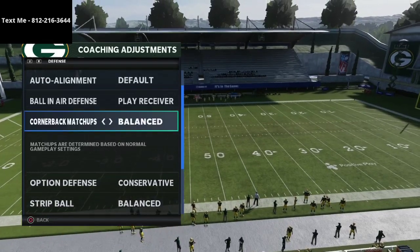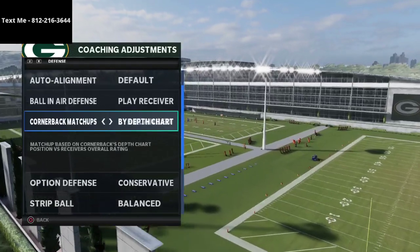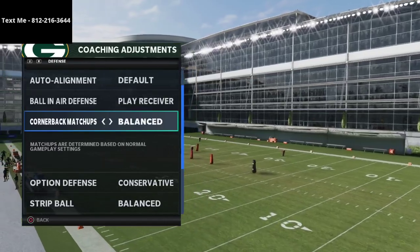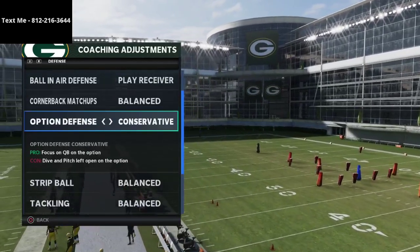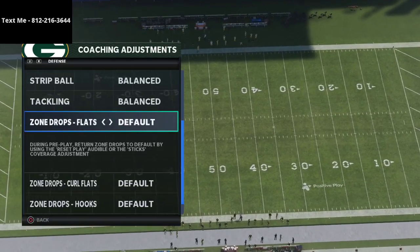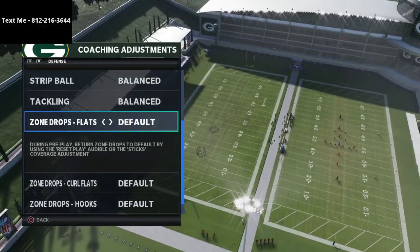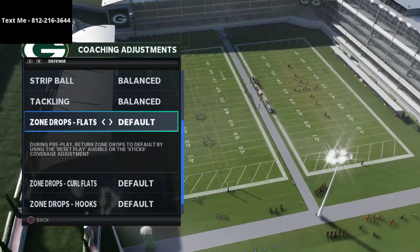Cornerback matchups are on balance — please don't do anything else. I don't know how to help you fix it if it's by depth chart or by speed; it just doesn't work for me. Option defense is set to conservative, and then everything else is on default. You cannot set zone drops for this defense.